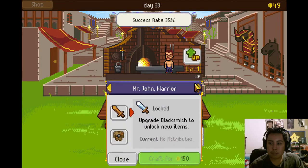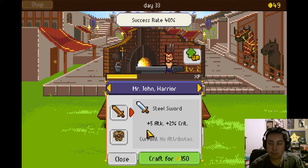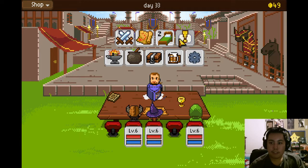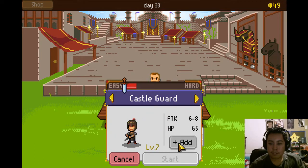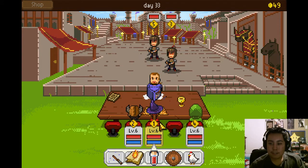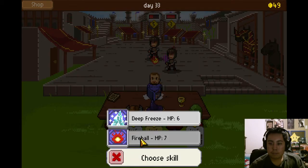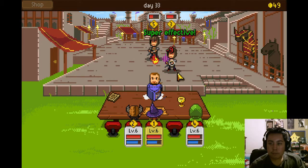Let's do the blacksmith. Oh, I leveled him up — I can make a sword now. Half-heart of health. What could go wrong? Everything. I mean, nothing can go wrong. I guess I'll just fight two at a time. I feel like I'm gonna die in some stupid way, like rushing up against a tiny cactus or something.